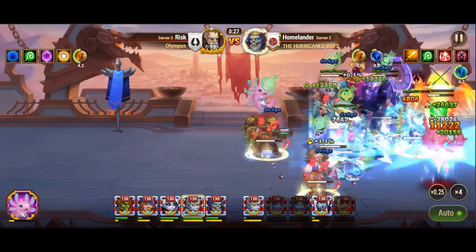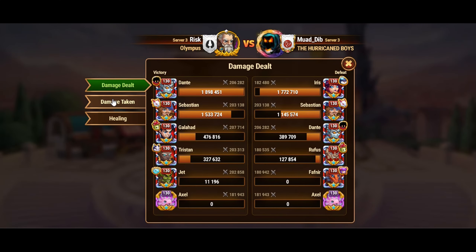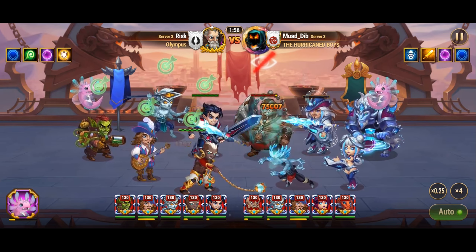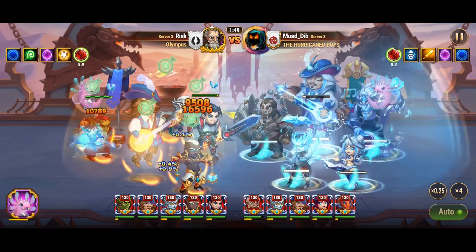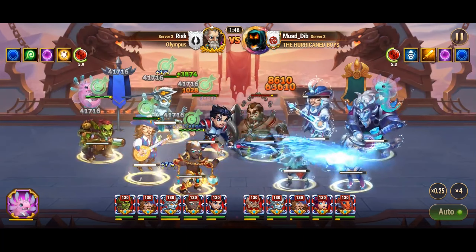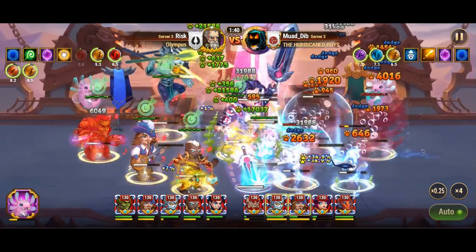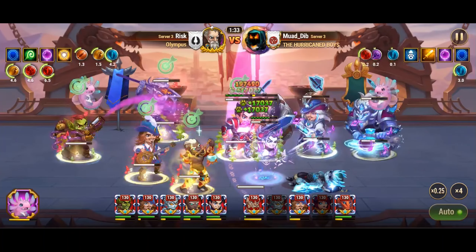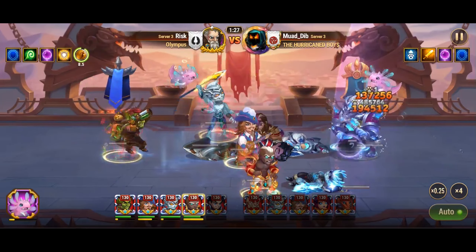Continuing our exploration of armor penetration heroes, our next contender is Tristan. Traditionally paired with Aurora for her energy gaining capabilities, Tristan finds a new ally in Galahad in our setup. Tristan's artifact provides a valuable bonus of armor penetration to the entire team for a duration of 9 seconds. The synergy between Tristan and Galahad proves to be unexpectedly potent on the battlefield, with Galahad's artifact bolstering physical attack and Tristan's well-timed armor penetration significantly enhancing team performance. Sebastian's support remains steadfast, amplifying Dante's critical hits and enabling him to unleash devastating pure damage with Striking Solo, while Jet continues to provide crucial healing and armor reduction.